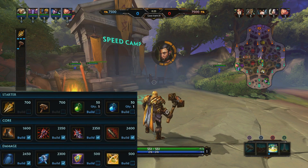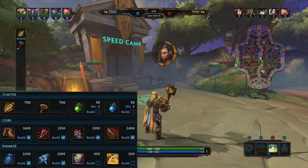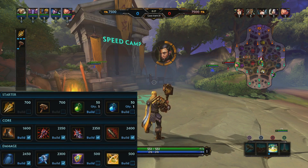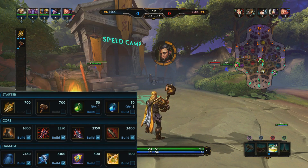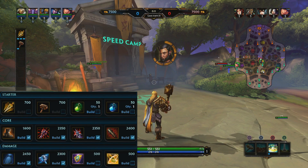For our starting build, we're going to go with Assassin's Blessing, Mace, one healing potion and one mana potion, and then we're going to follow that up with Warrior Tabby, Jotun's Wrath, Brawler's Beat Stick, Crusher, Hide of the Urchant, and then Frostbound Hammer. And as for our relics, I'm going to go with Aegis and Blink Room.